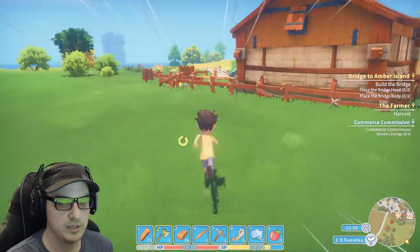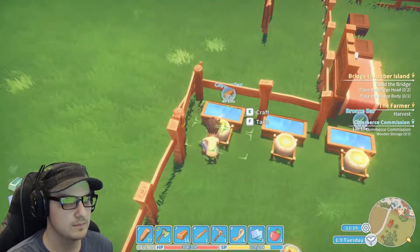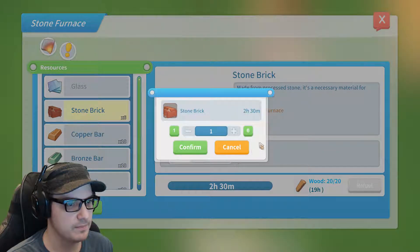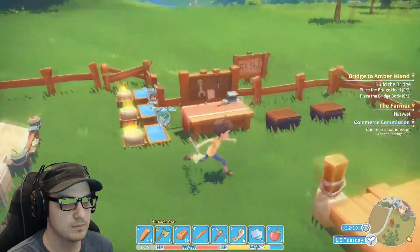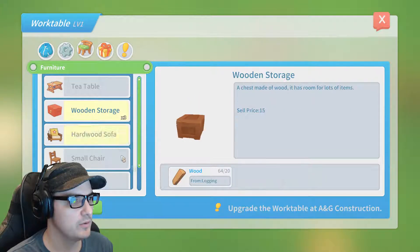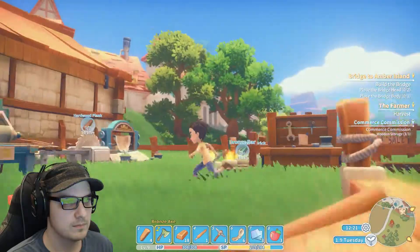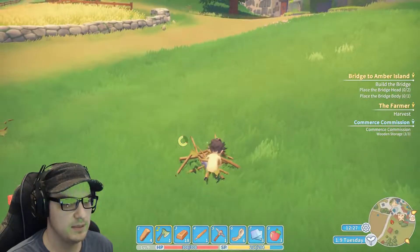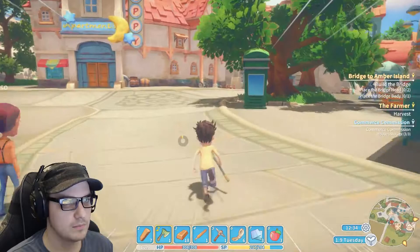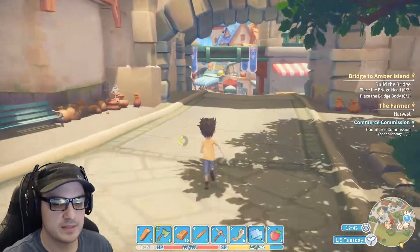I don't know exactly how much wood we're going to need for three storages, but I can always use more. Let's make some more bricks — I know we're going to need some for the bridge. Let's go turn these bad boys in. And I did make mention of wanting to go to the mine today, which I keep forgetting about. We need more power stones — it's something I really should do.